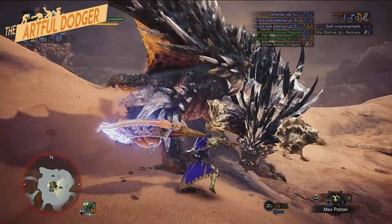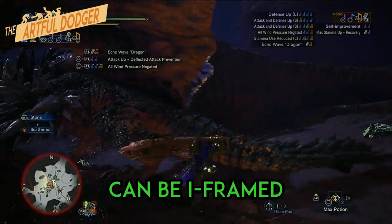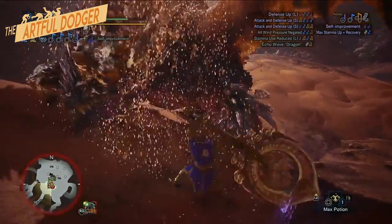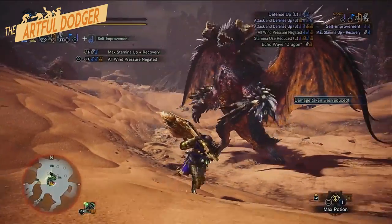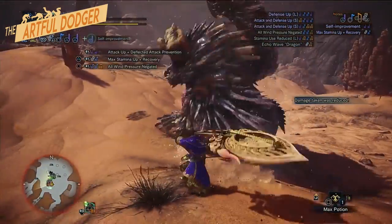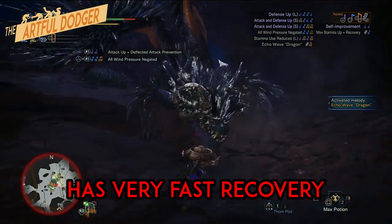It is possible to iframe through this move by rolling through the arms. However, for maximum efficiency, it is best to simply reposition to the side in order to add a quick counterattack during the animation. Make sure the counterattack is quick and make sure that you do it while the animation is still active. Doing it after Nergigante recovers will result in you getting punished.